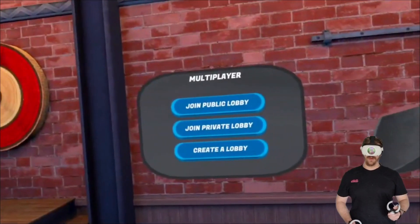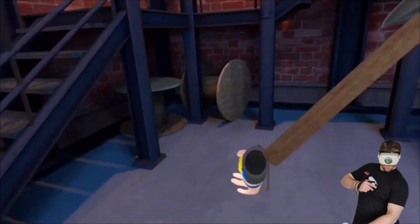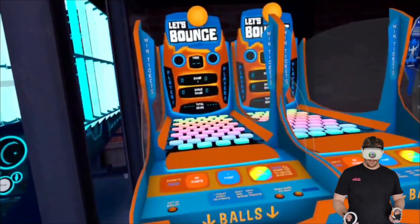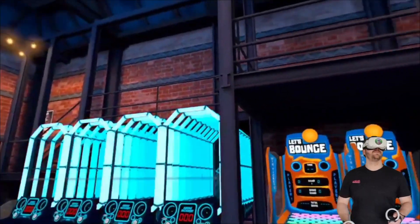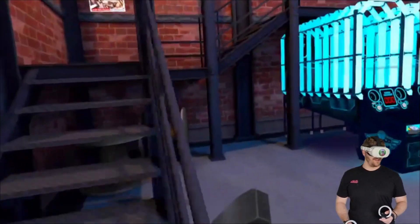As always, you can join a public lobby, private lobby, or create your own lobbies. You can battle in Canada or battle in the USA. You've got some throw machines here that you've seen before. The set is pretty cool — you've got a balcony here and you can sit by the fire with your friends.